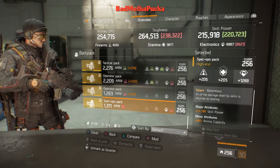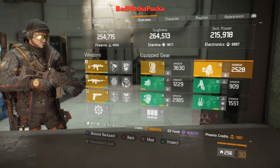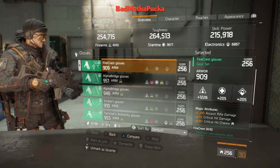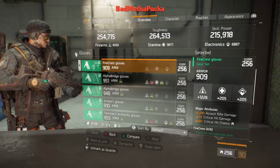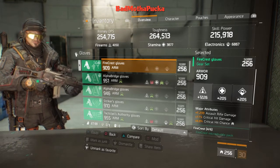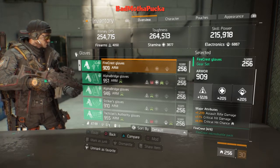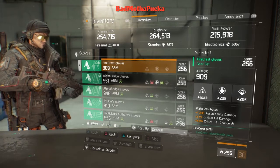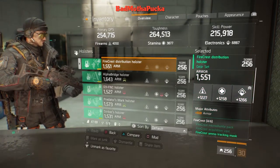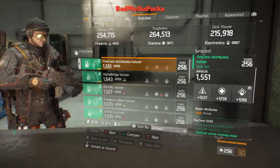You want to be able to take some damage. Firearms gloves — 909 is pretty low on the base armor but overall good stats: 1226 higher firearms roll, stamina, crit damage, and crit chance. You definitely need that stuff.